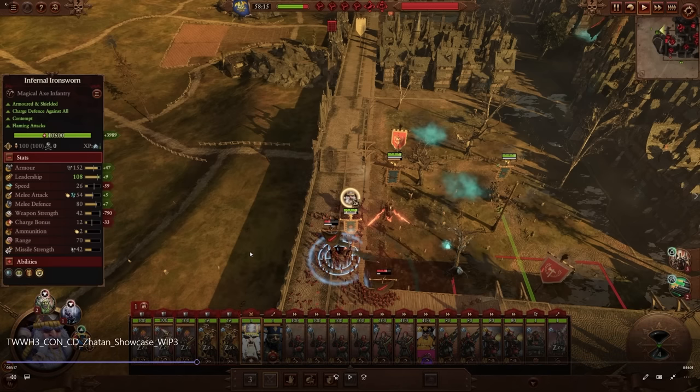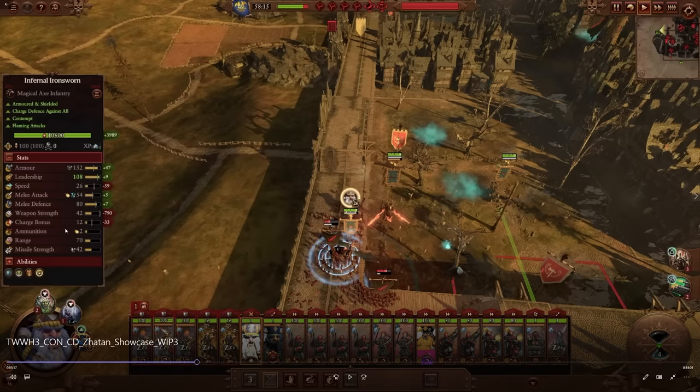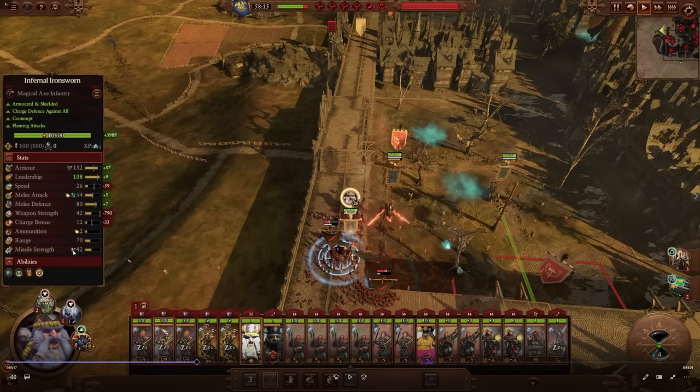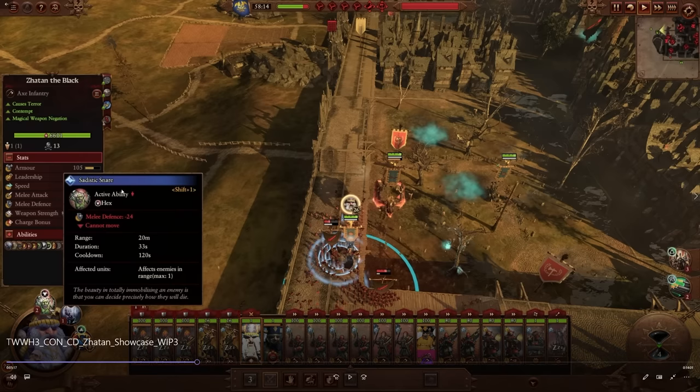Here's the Infernal Fire Sworn. They have 152 armor, 80 melee defense, 54 melee attack, with 100 models in the unit. They also have a precursor fire attack — two shots of ammunition at 42 weapon strength with AP missile damage. 12 charge bonus and silver shields. They have nice weapon strength, they're going to be a spicy unit.